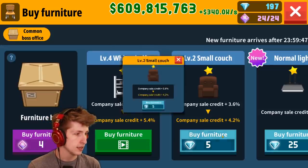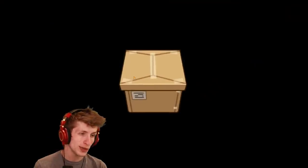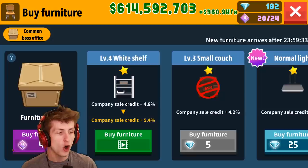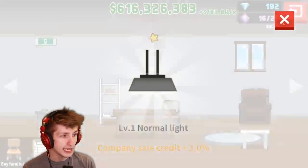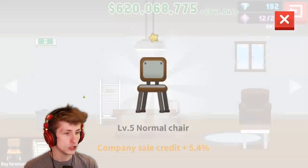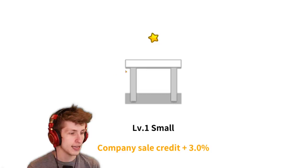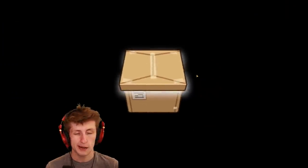Let's upgrade our small couch - it only costs five gems, why not? Let's keep opening up some furniture; we got to furnish the place everybody. Normal chair, nice. I'm still hoping to complete the set - we have three things left. If I can get one new normal light... that's exactly what I was hoping for! So now there's only two things left.